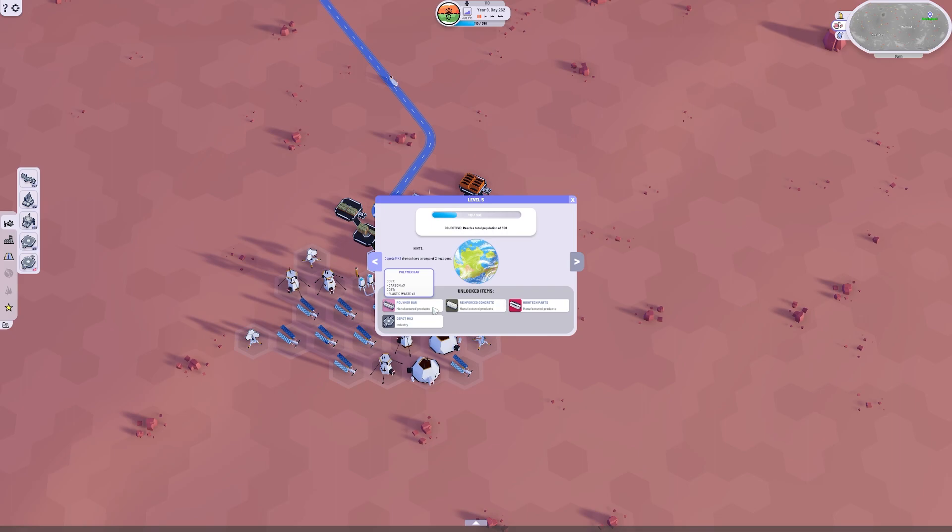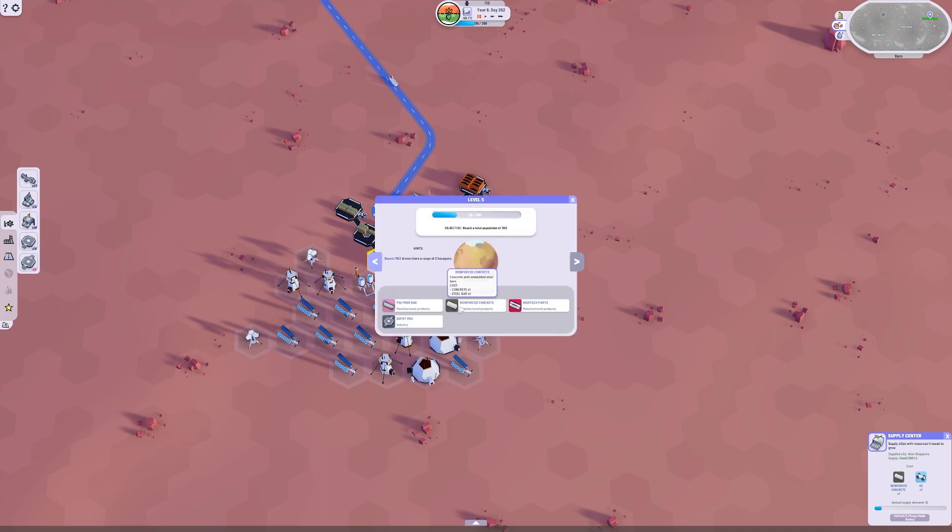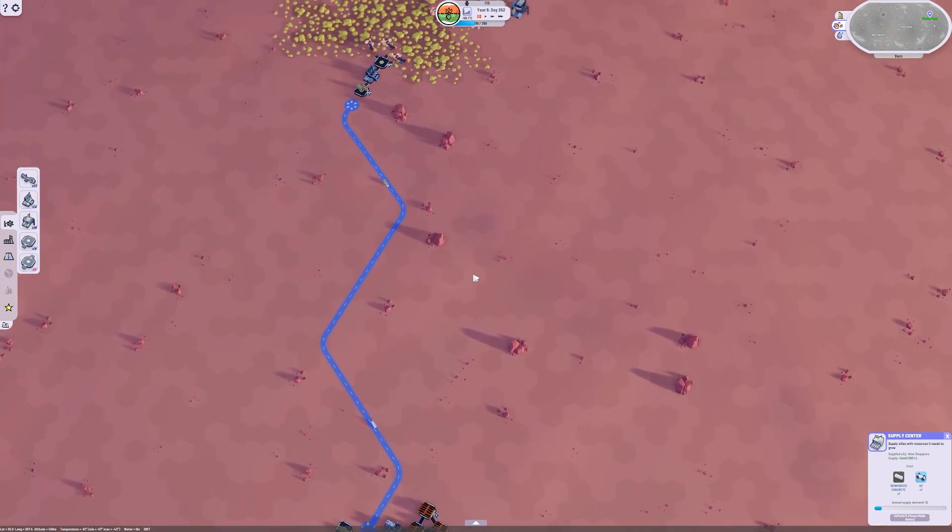Our new objective is to reach a population of 350. The new demands they have are reinforced concrete, which is made from concrete and steel bars. We need to get steel bars and our concrete together.